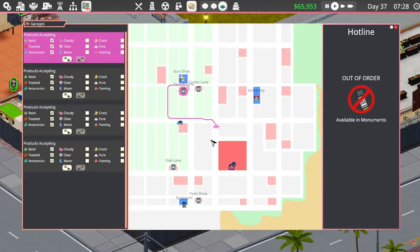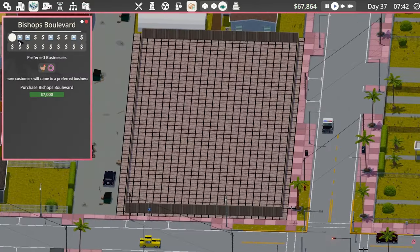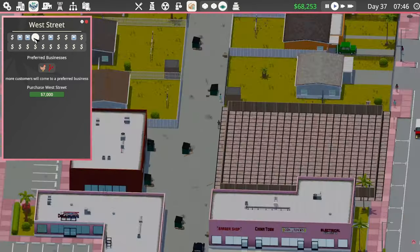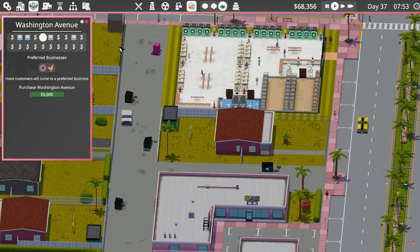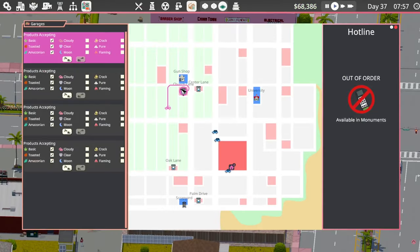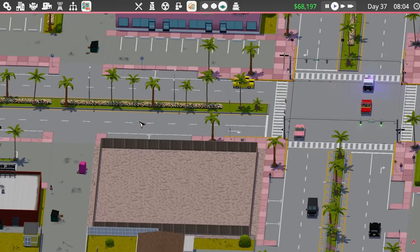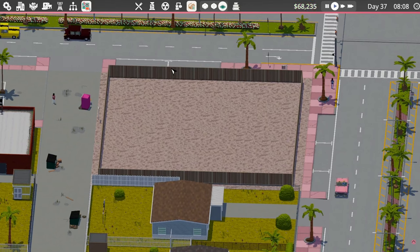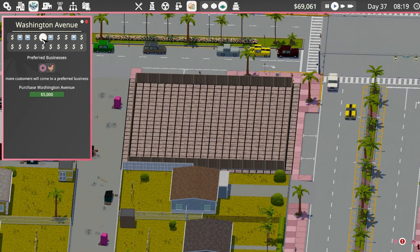Let's look at the map. I want to try and buy this block here. I don't think it's the Bishop — I think so — Washington Avenue. Yes, Washington Avenue is going to be the one we're going to buy. I want that for a donut shop because there's only a limited amount of donut shops we can have — I think there's three.